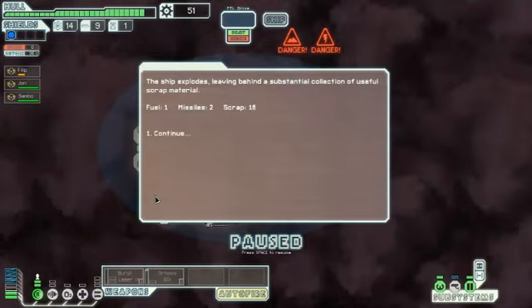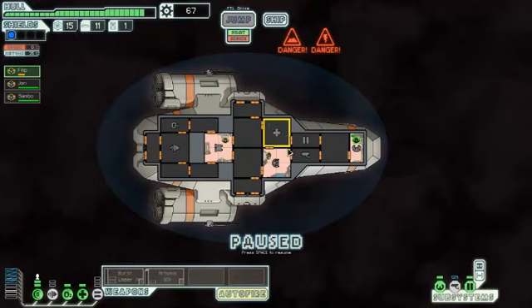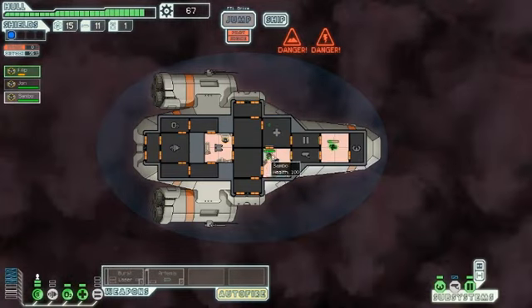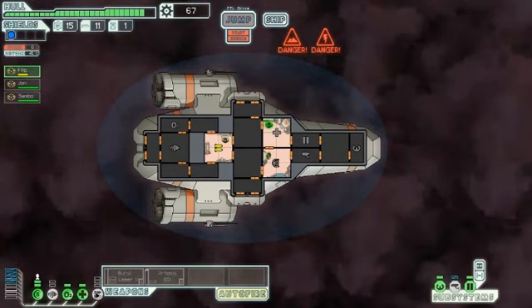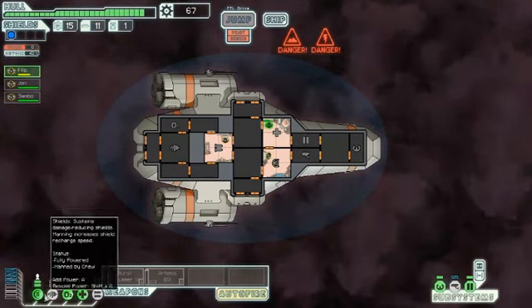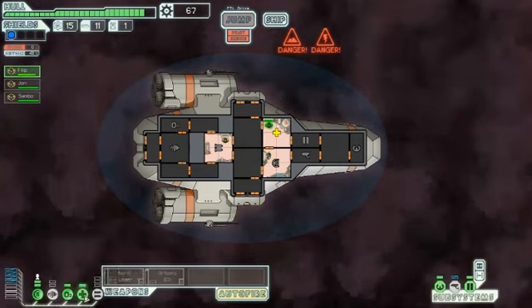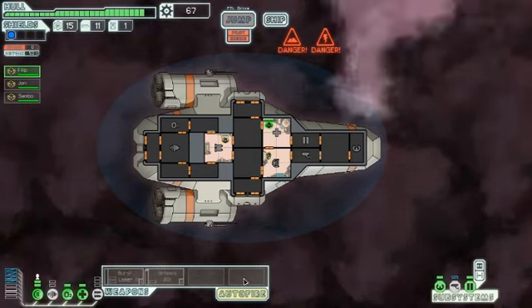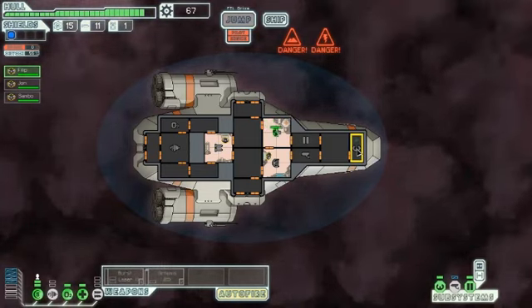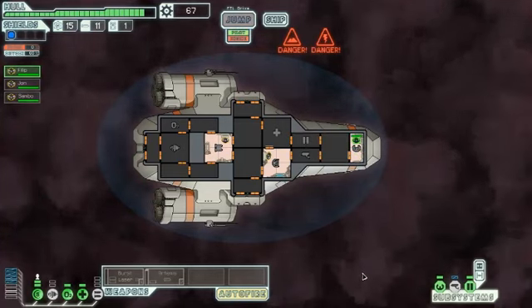Power that down. Power up the oxygen and the med bay, because that guy needs to heal up. Down here is how the ship's power is allocated: shields, engines, oxygen and life support, med bay, and weapons. You decide weapons individually. Eventually when we get drones, they'll be over here, and you power them up the same way.